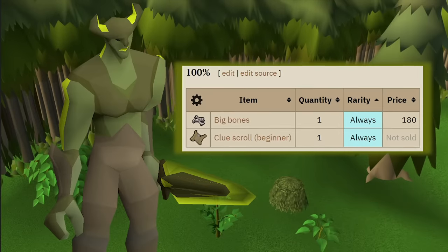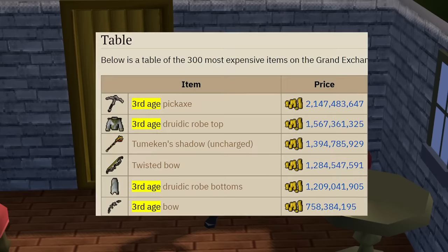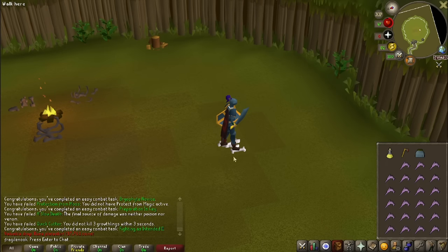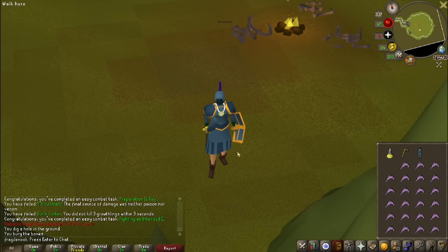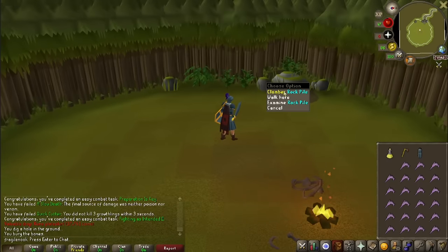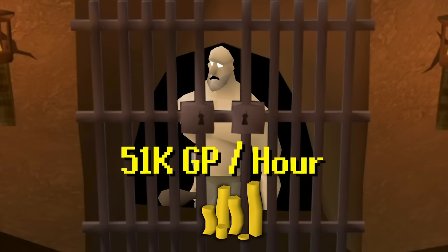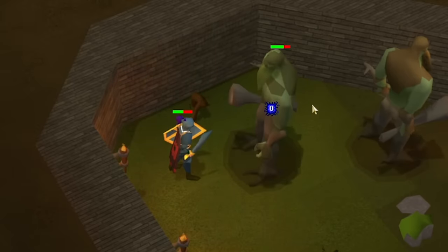Bryophyta will always drop a beginner clue scroll if you don't already have one in your bank. Clue scrolls can be a fun way to split up the grind, though beginner clues don't have fantastic rewards. It took roughly 2 hours and 10 minutes total to get the 150 kills for the key then defeat Bryophyta. With Bryophyta's average drop being worth roughly 77k gold and 25k from occasional moss giant drops, that's 102k GP in 2 hours 10 minutes - roughly 45k GP per hour after supplies. Sadly, that's no better than hill giants, even accounting for the 6 million GP essence in the average drop.